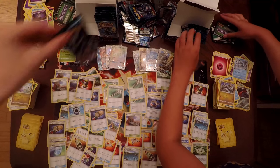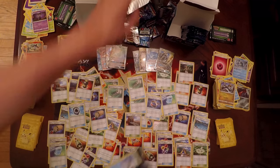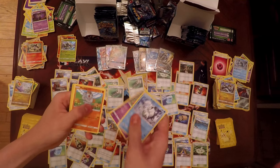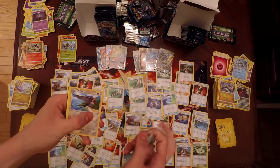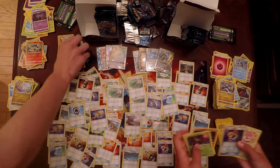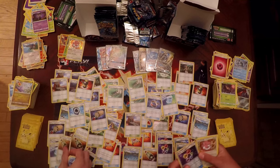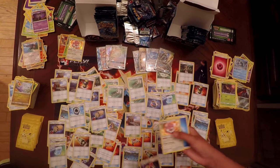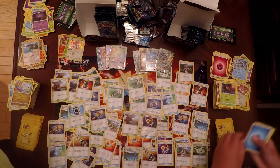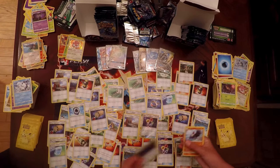Pack number six of the right side: Alolan Vulpix, Slowpoke, Machop, Helioptile, Murkrow, Reverse Holo Taillow, and a Holo Rare Blissey. Samantha also got the exact same Rare — Blissey — in the same pack number. We've had a lot of matching cards this time. Samantha has Altar of the Sun and Altar of the Moon as her Trainer cards.